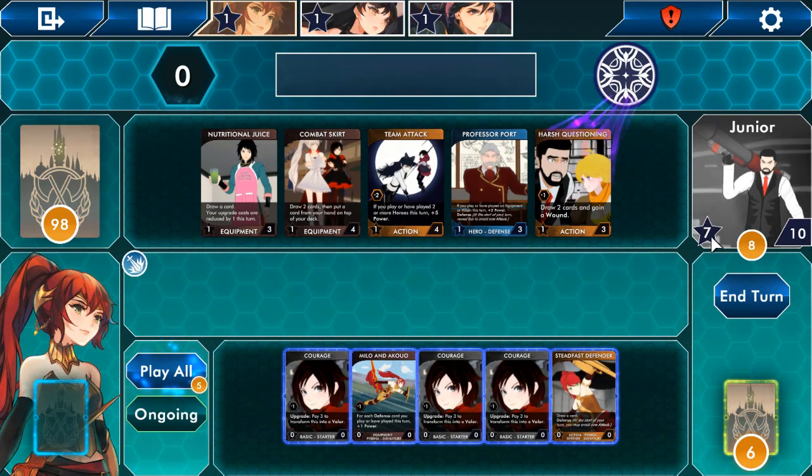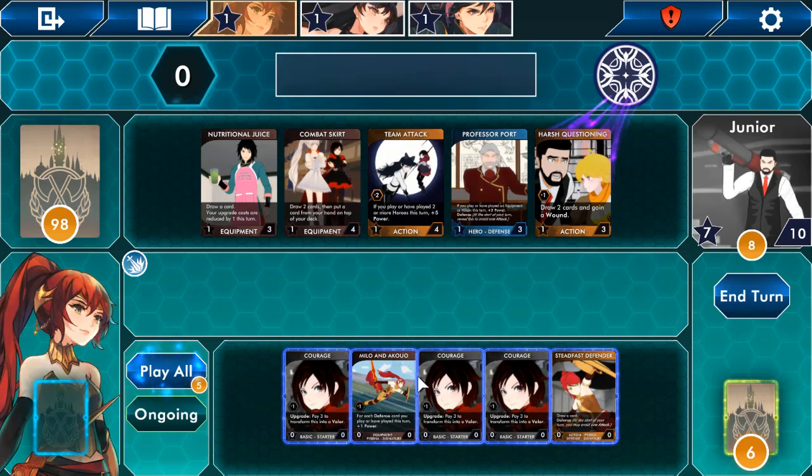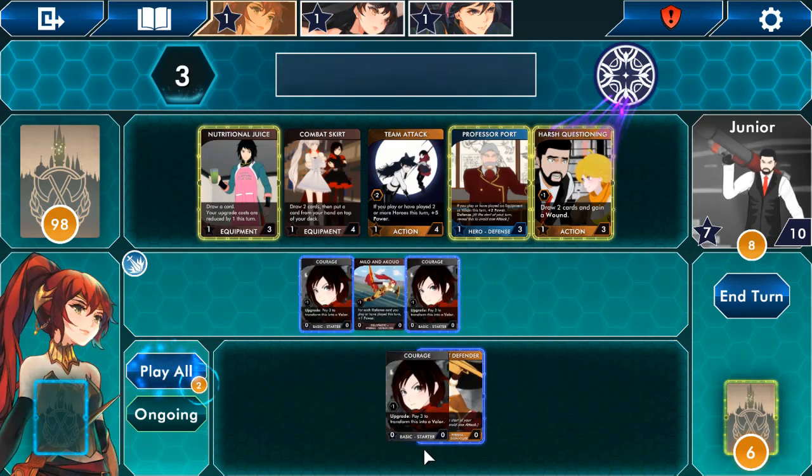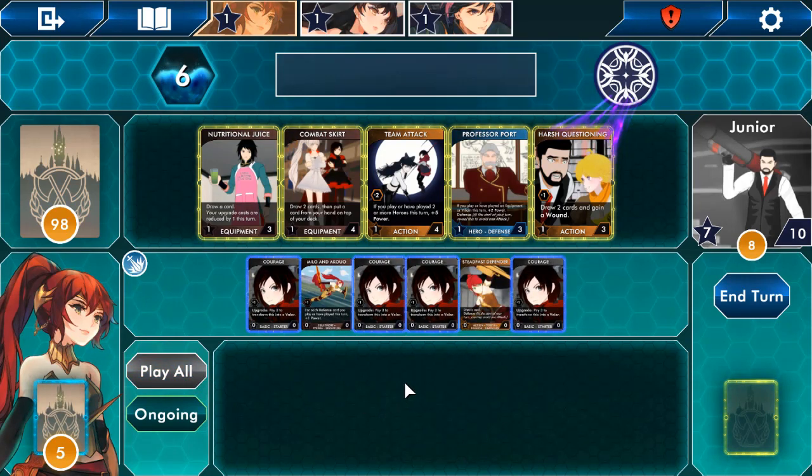So if we beat the boss we get seven points, but we get attacked after, which means we'll lose cards. Beating the boss is essential for winning — or at least a quick way to rack up points. Also there are eight bosses this time — these games are going to be so long. Since we're not going to be attacking the boss yet, we're fine just playing cards. Plus we just drew a card so play that as well. We get six points available so we should spend some.